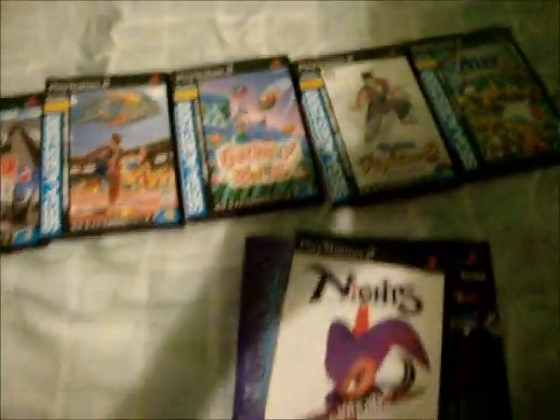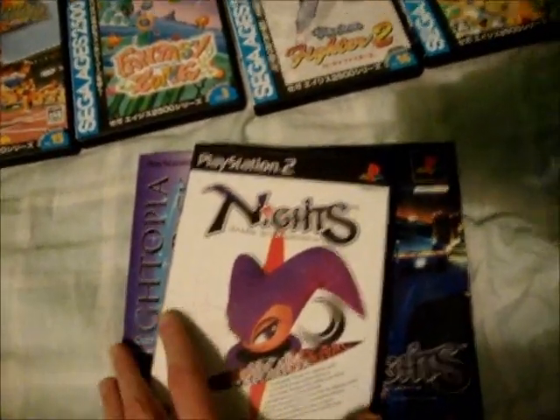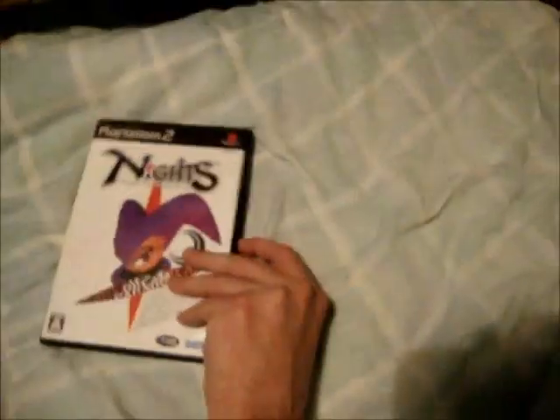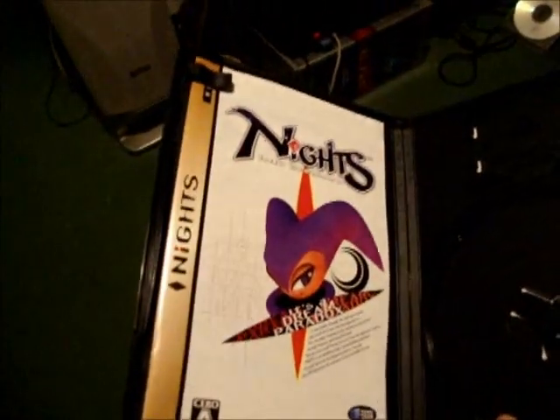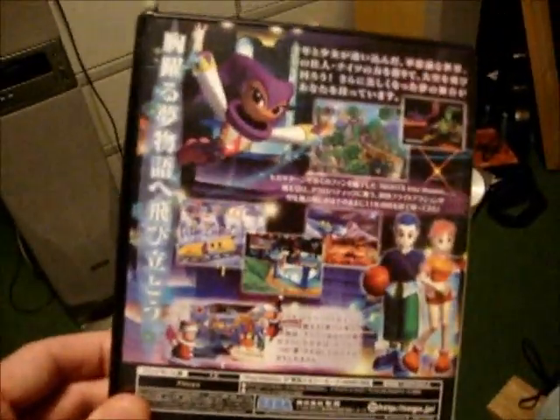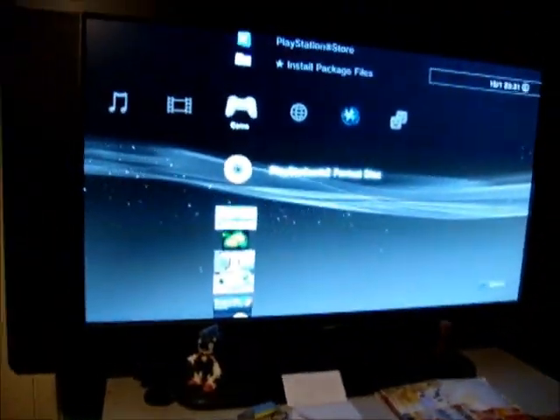It's got every single Wonder Boy game. You can't have a Japanese PS2 without having NiGHTS — the old Sega Saturn classic. I'll tell you what, a quick bust out of that now, because I'm sure most people don't even know this exists. So let's get that going. Even the manual's done like an old Sega Saturn manual — classic, nice bit of class. Let's scroll up — we can play an old PlayStation 2 game.